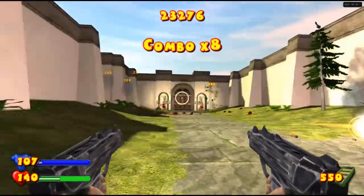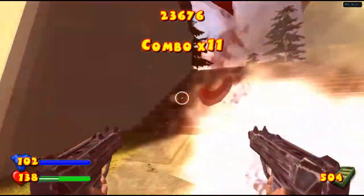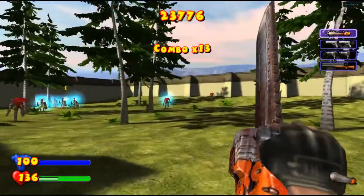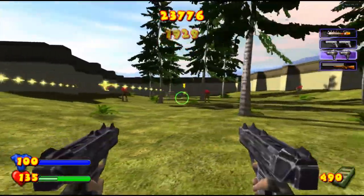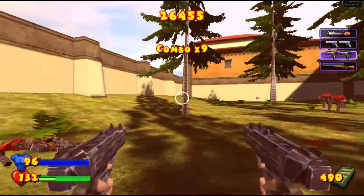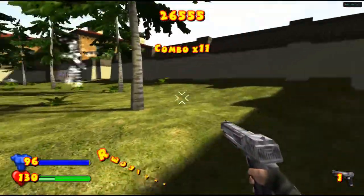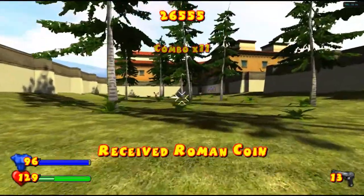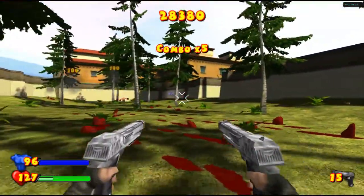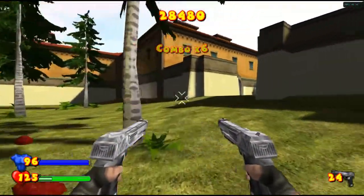We're nearing the end of the level. The bombers are making a return. I got the first Roman coin — nice. Kamikazes have a cool explosion effect here, which is really, really cool. I don't know why they didn't have that in the first or second encounter.